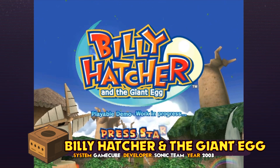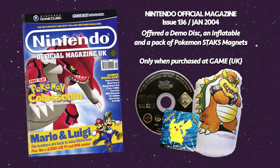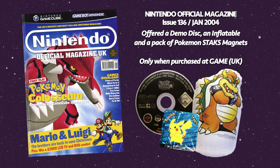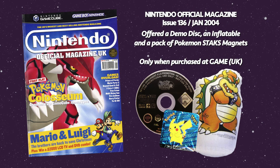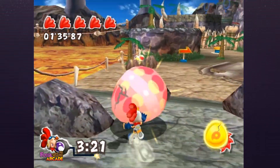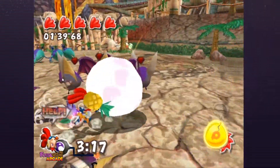This demo disc was originally given away with a copy of the Nintendo Official Magazine — I think only if you bought it in certain shops. Billy Hatcher is a 3D platformer developed by the creator of Sonic the Hedgehog, by Sonic Team, and I think it was supposed to be like a new franchise, but alas, there is only one Billy Hatcher. Has there ever been any rumours of that?